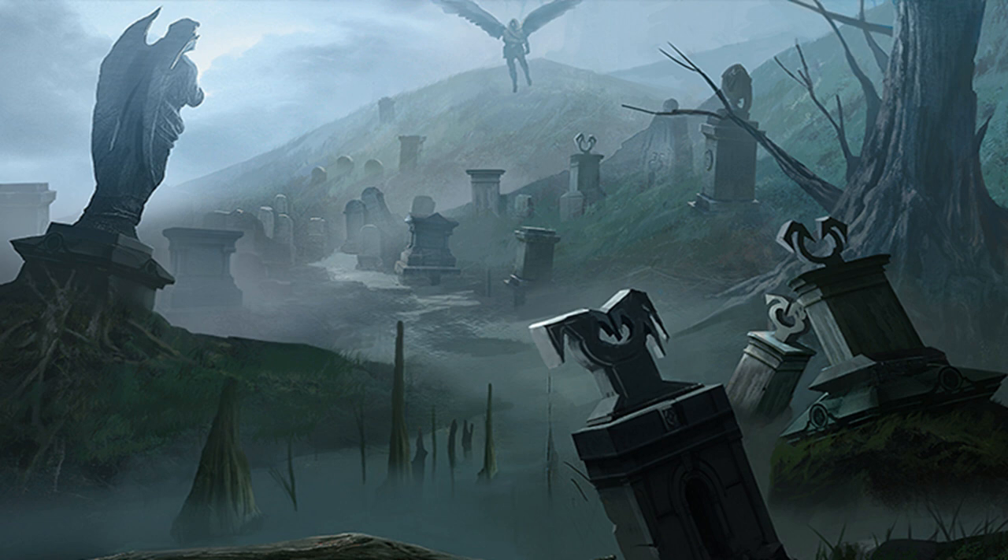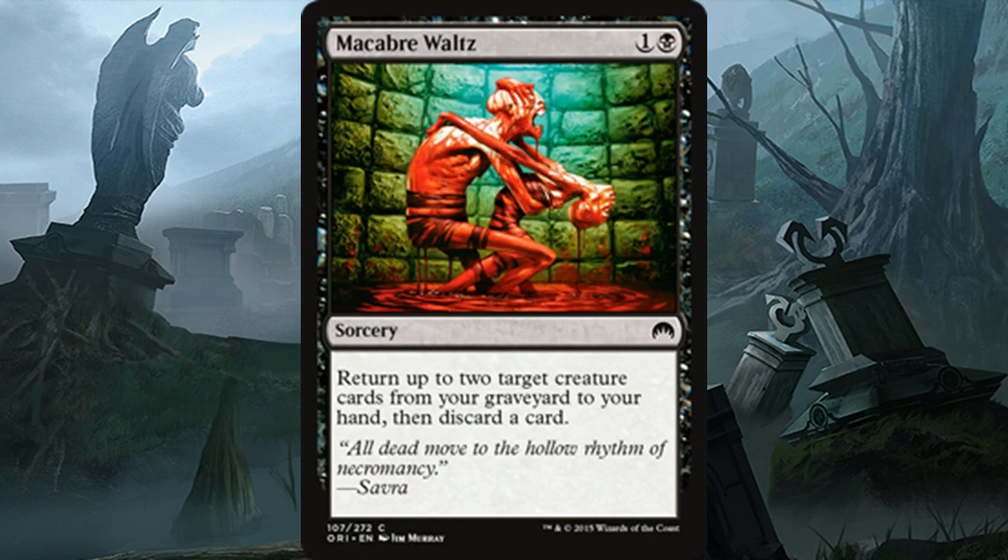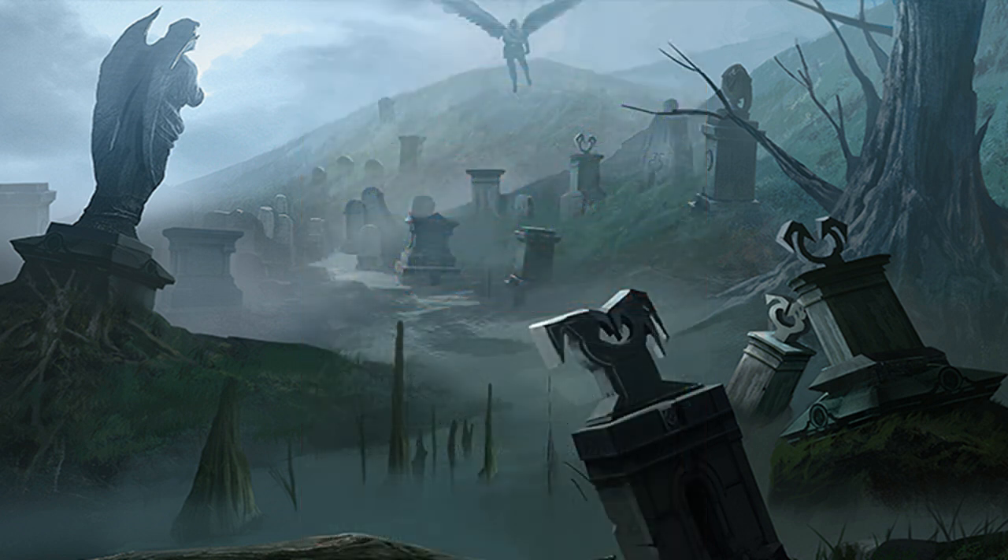The next card is one most people recognize immediately because it's just right there in front of you — just disgusting. You don't need to take a deep look to know why it makes people feel uncomfortable, and that is of course Macabre Waltz. It got a recent new artwork from Shadows over Innistrad with Liliana and a zombie doing a waltz, whereas this original version has two bloodied corpses dancing — both dripping with blood — and one is kind of pulling at the eye socket of the other. Very creepy, very organic and disgusting.